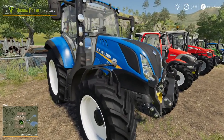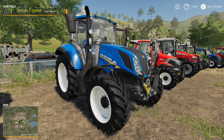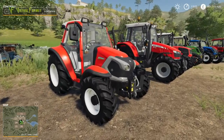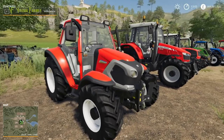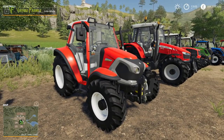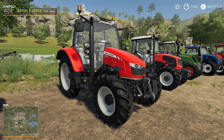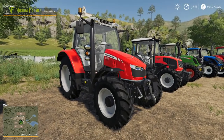Next up is the New Holland T5 — the new shape one — which was in Farming Simulator 17 and has come across to FS 19. Then there's the Lindner, a bit of a surprise but a great little yard tractor. Then we have the Massey Ferguson 5610, which I think is actually a new one to Farming Simulator 19.